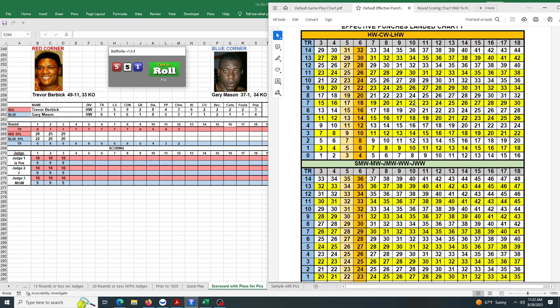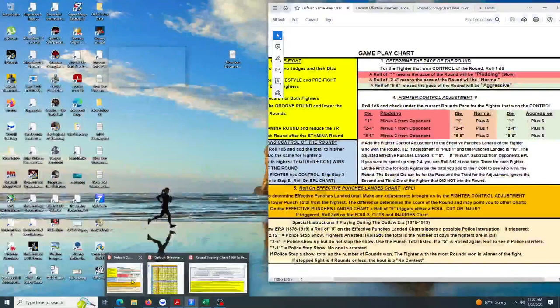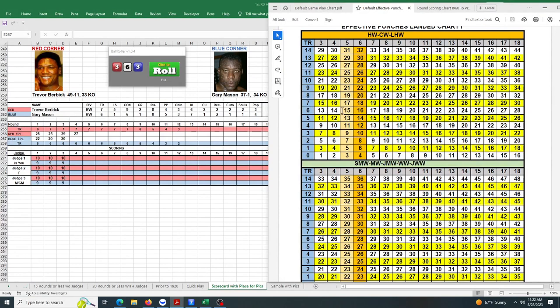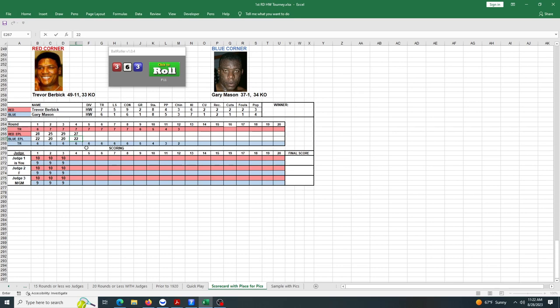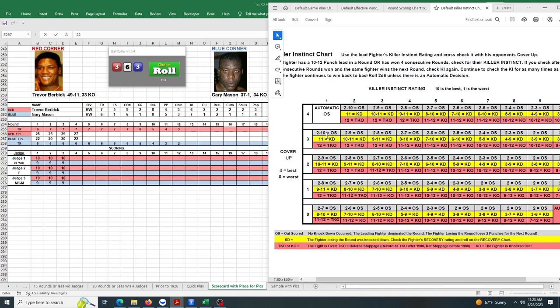Burbick still has a TR of 7, rolls an 11 — landing 27 punches. Mason needs a high punch count here, rolls a 12 on a TR of 6, giving him 22 — down by five again. That's 10-9 for Burbick, and since he's won four consecutive rounds, we check the killer instinct chart. Mason's cover-up is a 1, and Burbick's killer instinct is a 6. We go to row 6-1 and roll two dice — he rolls a 6, and that's a knockdown!